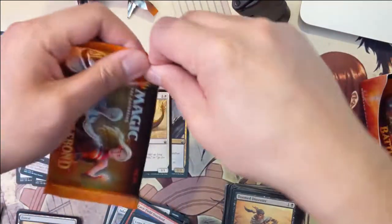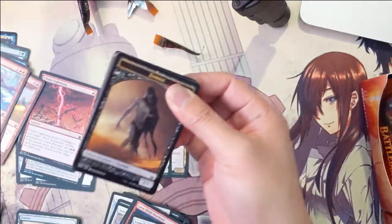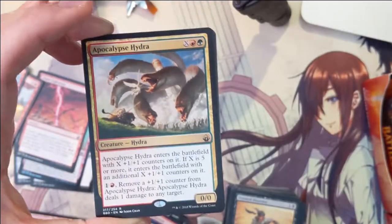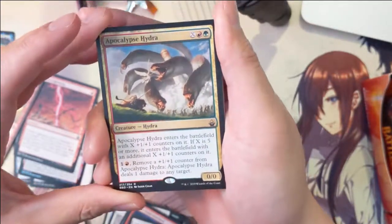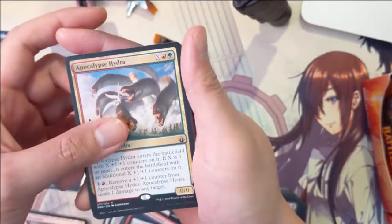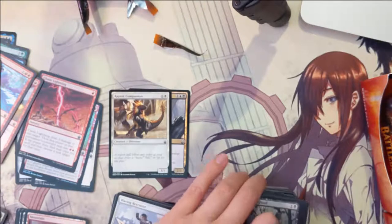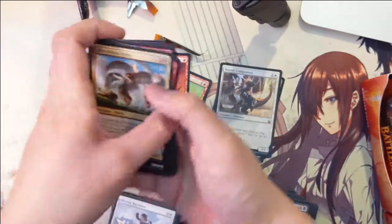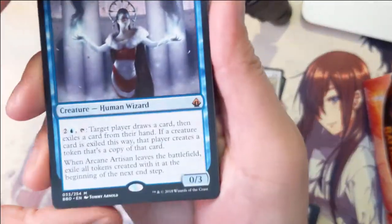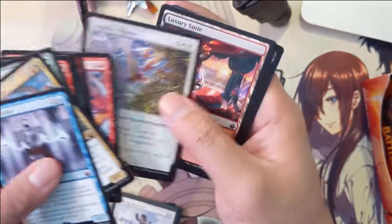And the last pack — we got a Zombie and then Apocalypse Hydra. Great hydra, they almost always suck: if X is five or more there's a battlefield with additional X counters, so for like seven... hmm. So to start, we did get one mythic, the Arcane Artisan — this isn't bad. For the most part nothing else jumps out, but Luxury Suite for sure.